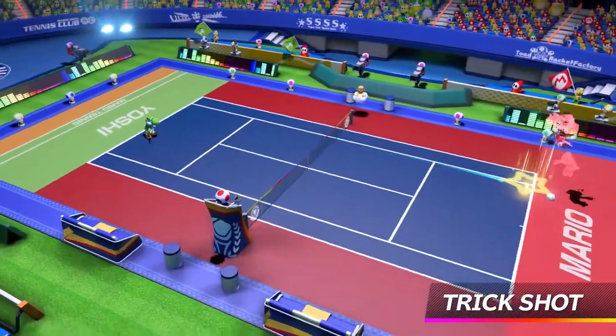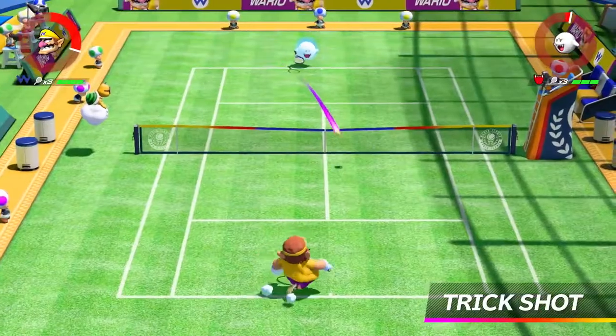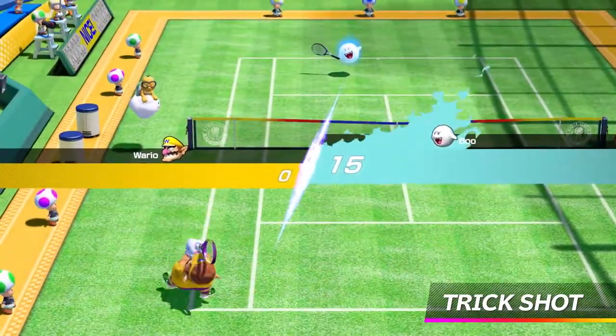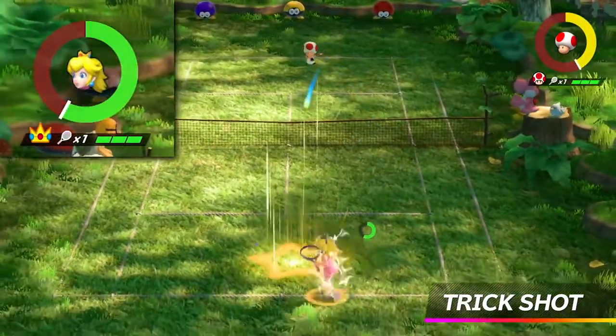If a ball gets away from you, you can jump over to knock it back. It's a risky maneuver — if you don't judge the timing or distance correctly, you may waste your energy or lose a point. But if you're successful, your Energy Gauge will get a big boost.